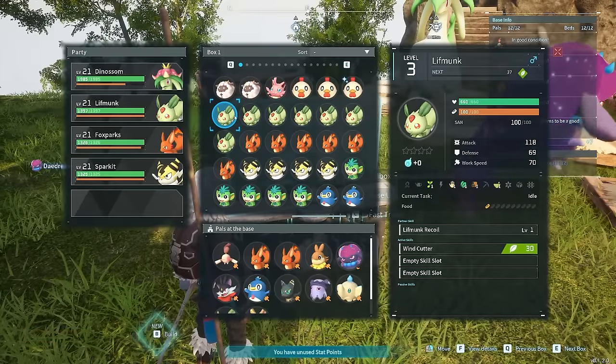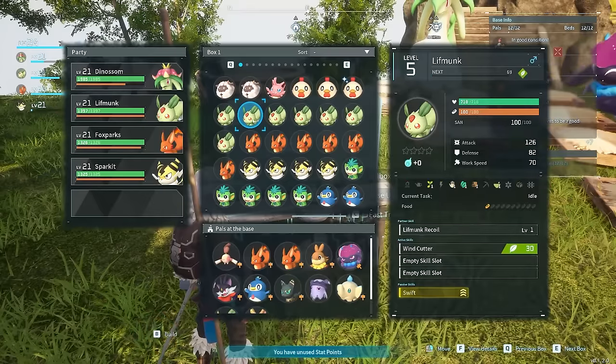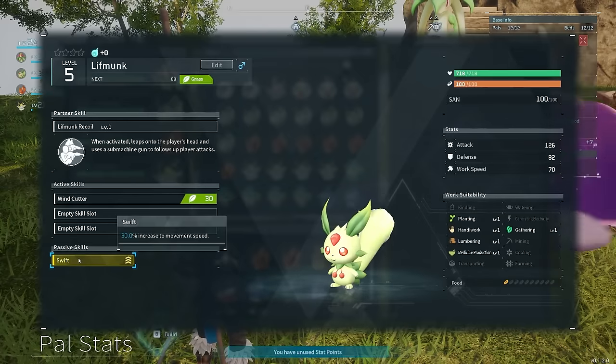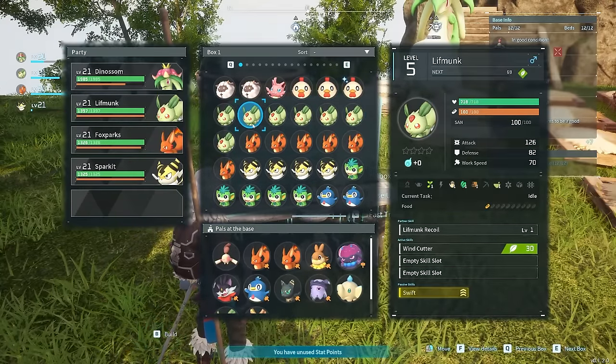If you've got a favourite pal that you want to keep around, or if a member of your party has some great bonuses that you want to enhance with great statistics, these are the pals that we suggest that you enhance. So get condensing!